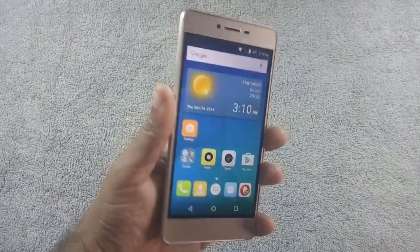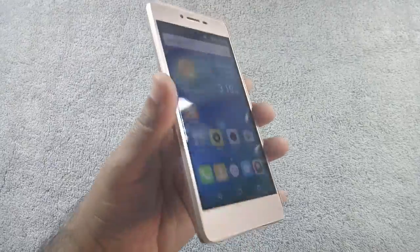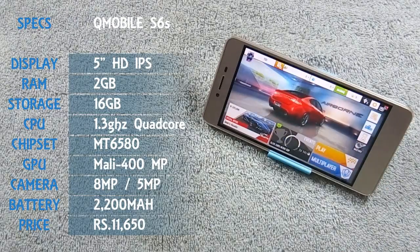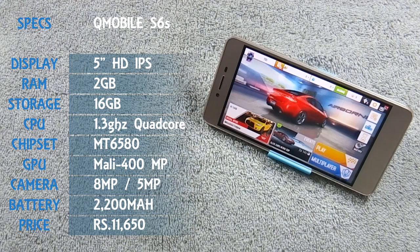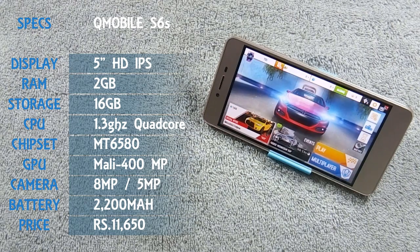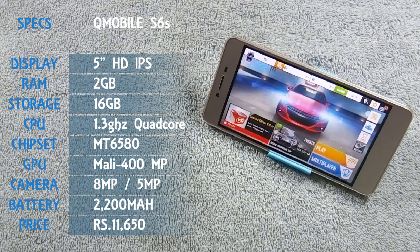I have already made a review video of Q-Mobile S6s and I recommend you to watch that video as well. Q-Mobile S6s has a 5-inch HD IPS display with 720p resolution, the phone also has an 8-megapixel back and 5-megapixel front camera, and is powered by a 1.3GHz quad-core processor coupled with 2GB of RAM.